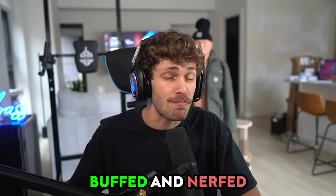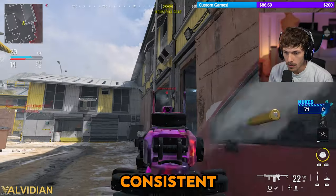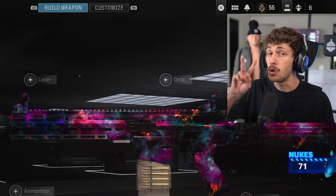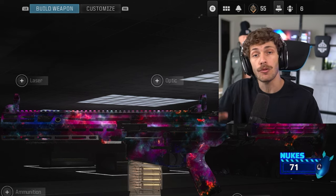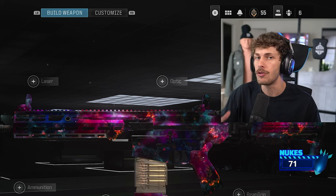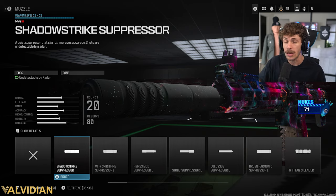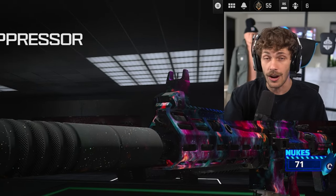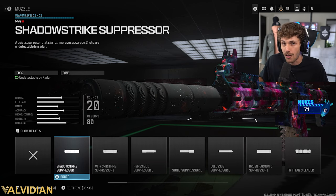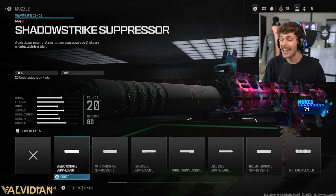The recent Modern Warfare 3 update buffed and nerfed many meta weapons, but the Bass B still reigns supreme. With this build you'll be getting consistent three-shot kills — it's nasty. I have two different builds for you guys; the first isn't going to be as good as the second, but it does have a suppressor. If you don't like enemies knowing where you're at, you'll definitely prefer that first build, which is what I'm using in today's Free for All gameplay.